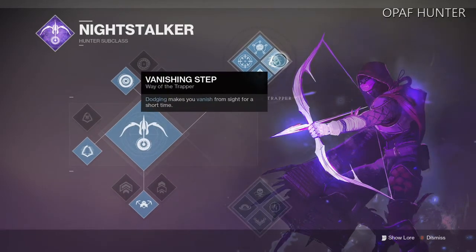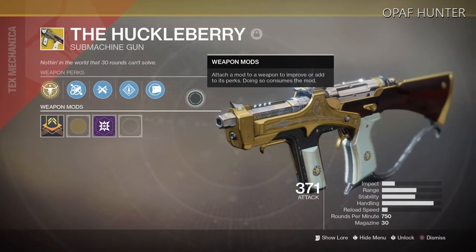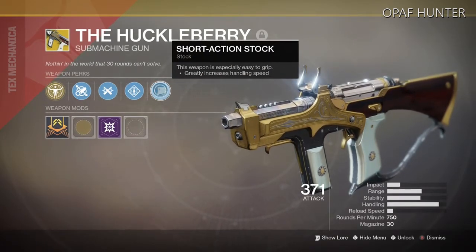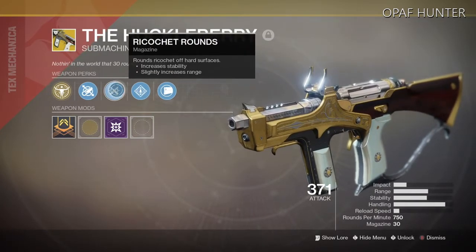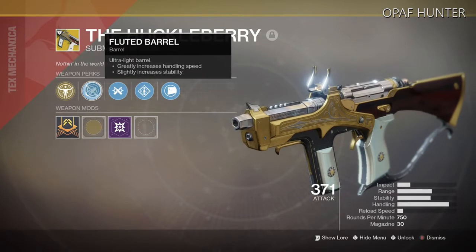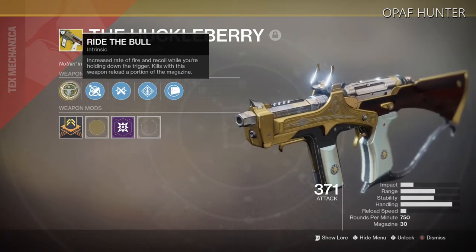Looking at the weapons, we have the Huckleberry — an absolute beast of an SMG added with the Warmind DLC. It has Short Action Stock, making it especially easy to grip and greatly increasing handling speed. Rampage: kills with this weapon temporarily grant increased damage, stacking up to three times. Ricochet Rounds ricochet off hard surfaces with increased stability and range. Fluted Barrel and Ultralight Barrel greatly increase handling speed and stability. And Ride the Bull: increased rate of fire and recoil while holding down the trigger, and kills with this weapon reload a portion of the magazine.